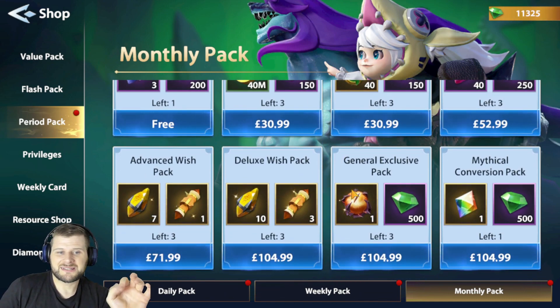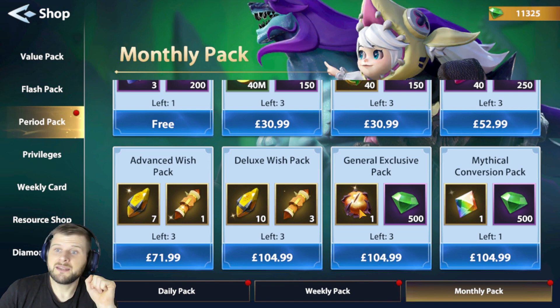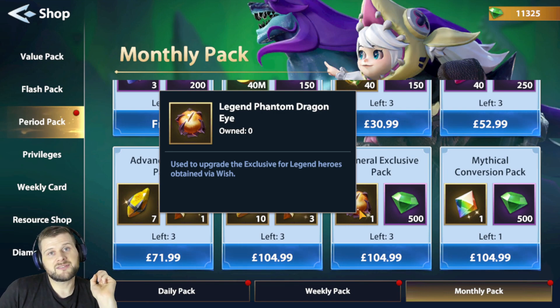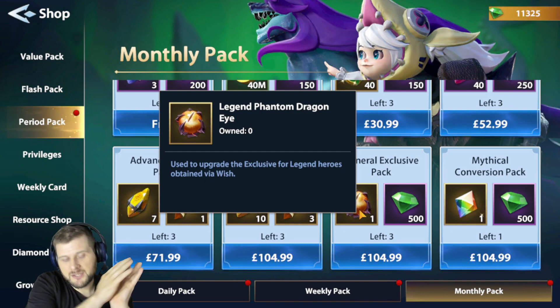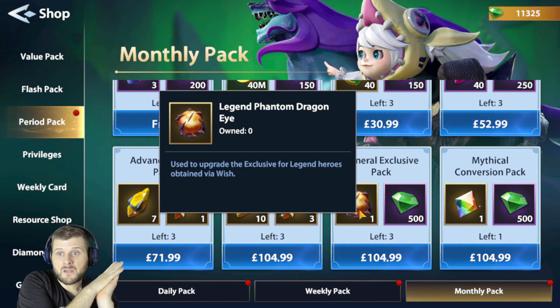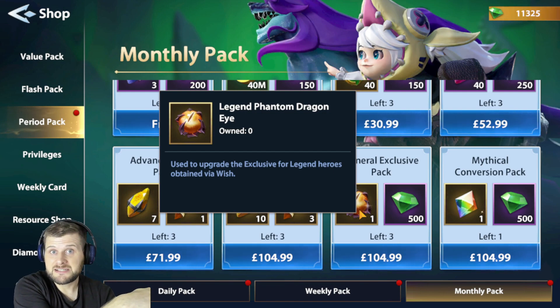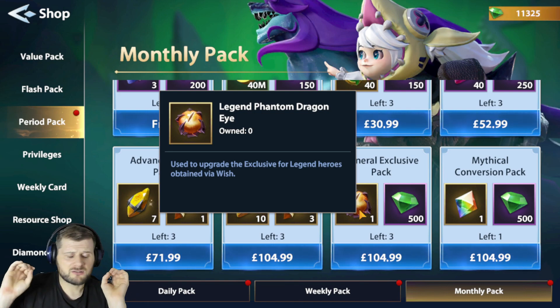Looking at the General Exclusive Packs — people are going to think $105 is a lot of money, and yes it is, but it's to increase the exclusive ability of your legend hero. A lot of people will find this amazing because it means they don't need to worry about summoning another copy of the same legend, and it's rare enough to summon legends as it is. If you want to support the game and want that exclusive ability, you're going to buy it. Some will call it pay to win — it's personal preference.